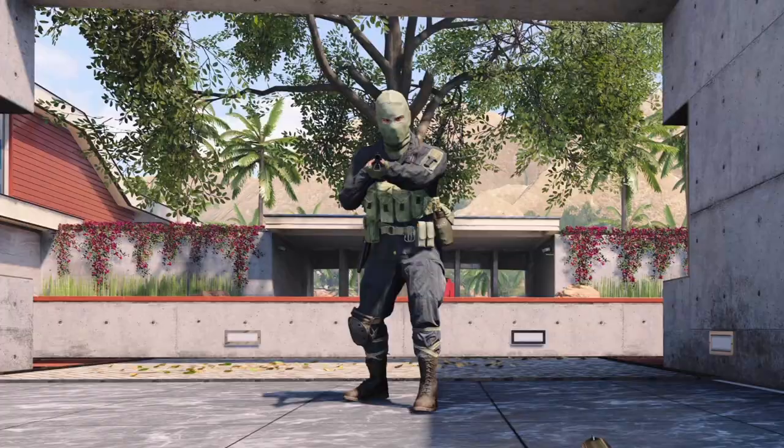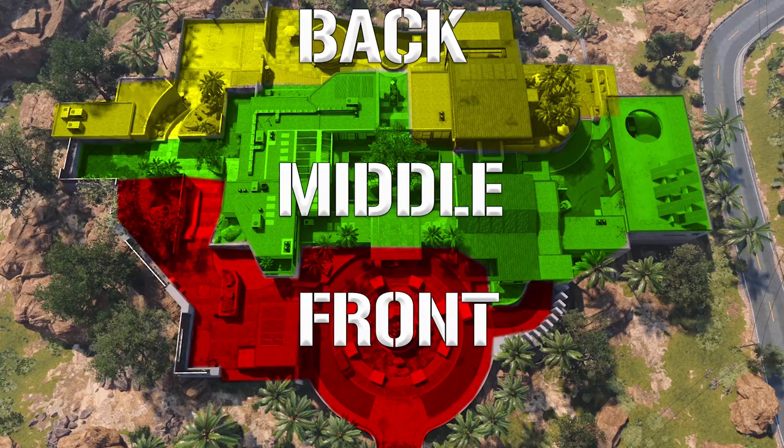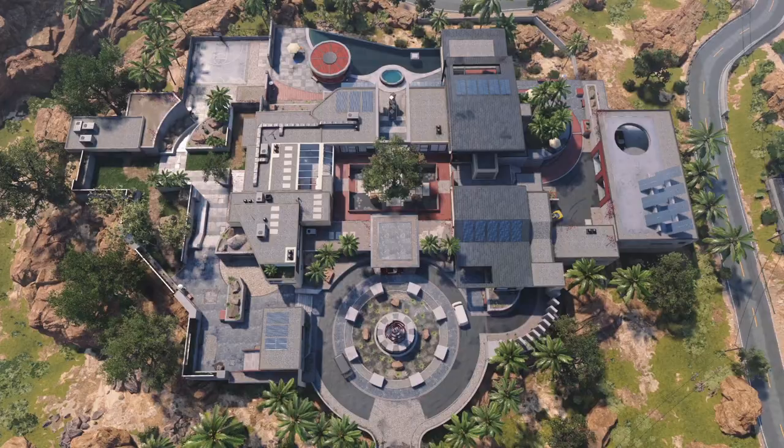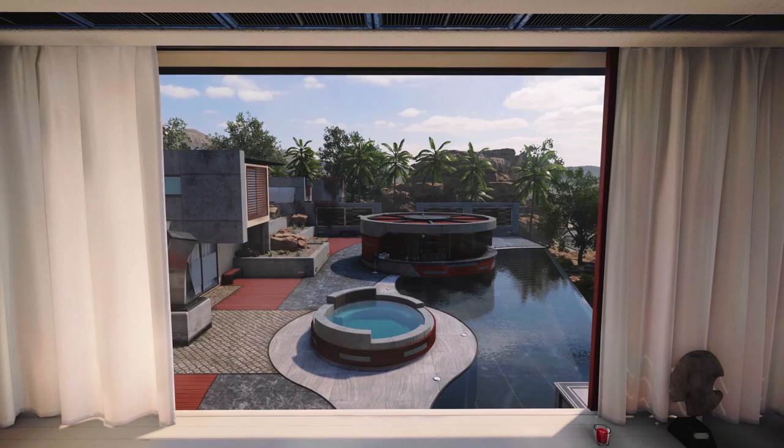On the surface, it's simple. Three lanes: the front, center, and backyard of what's technically a house. Honestly, I'm still trying to wrap my head around the layout. The garage is on the far east side, disconnected from the rest of the house. Then there's the bedroom with a nice view of the pool below, but there's nothing else connected to it.